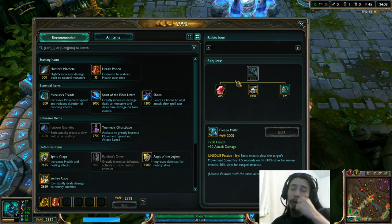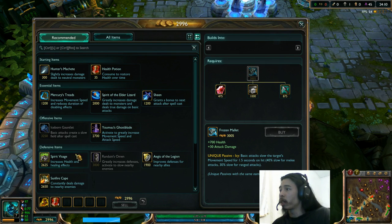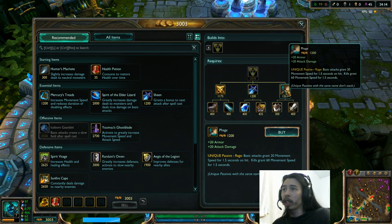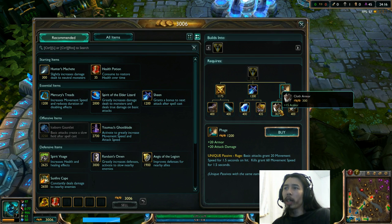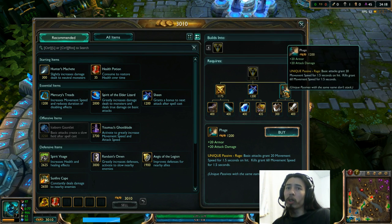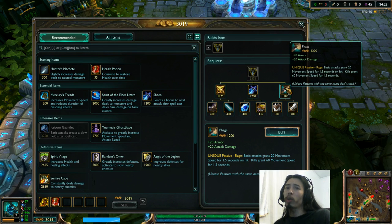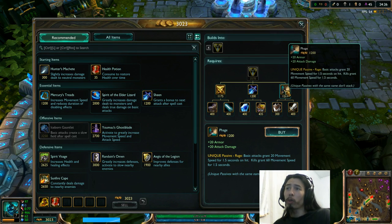Incidentally, Phage has also changed, so let me show you that. Phage is right here. Basically, Phage now builds out of Cloth Armor and a Longsword instead of the Ruby Crystal and Longsword, so the stats have changed accordingly — it no longer gives 200 health, and gives 20 armor instead.